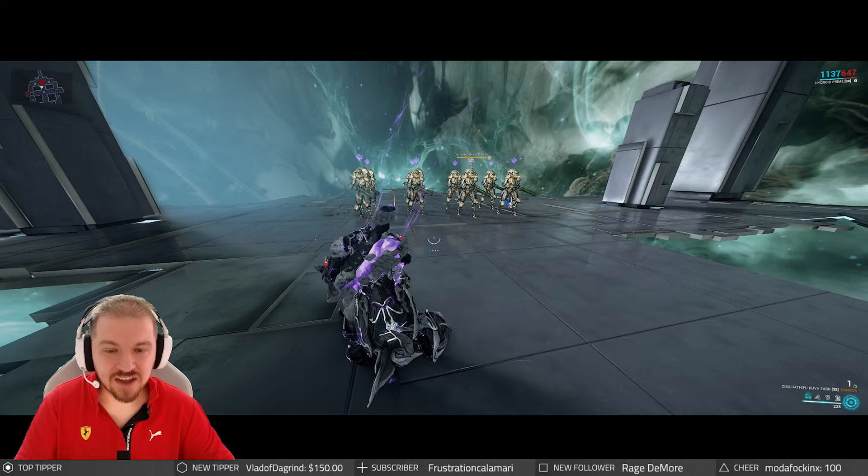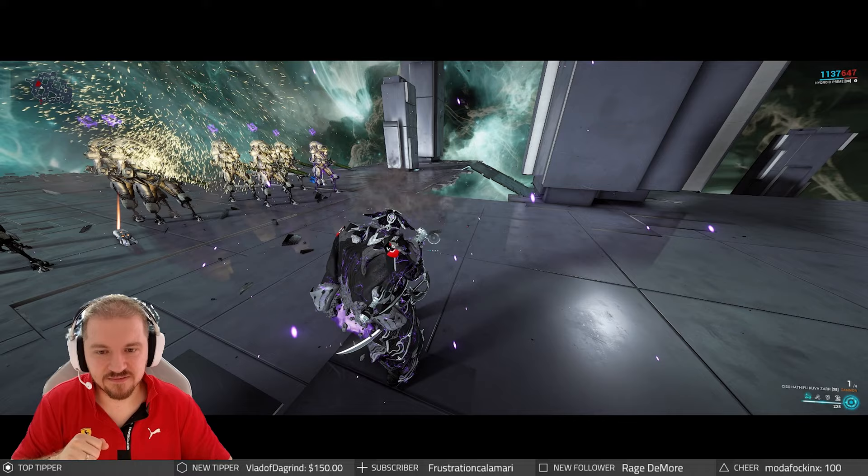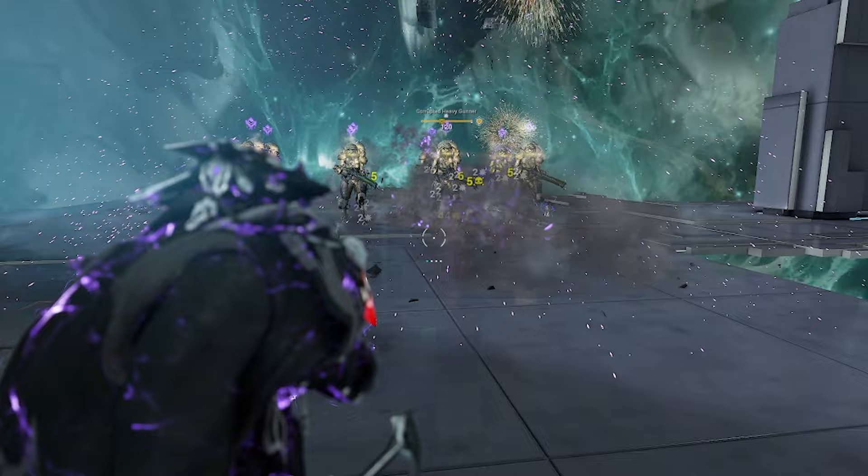Aim at the enemy's feet. Try to get roughly a 30 degree angle so most of the bomblets get pushed kind of forward into your enemies and not all over the place. The bomblets have their own little explosion. They also have contact damage as well, so you have plenty of sources of potentially applying the proc to your targets.